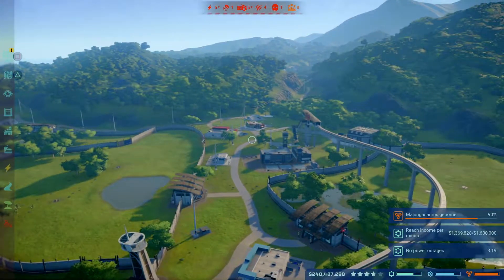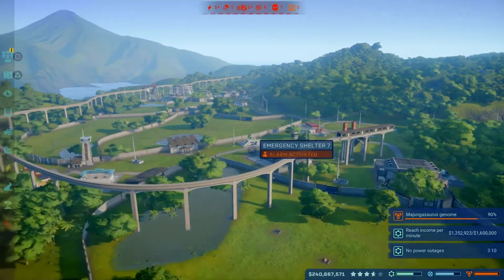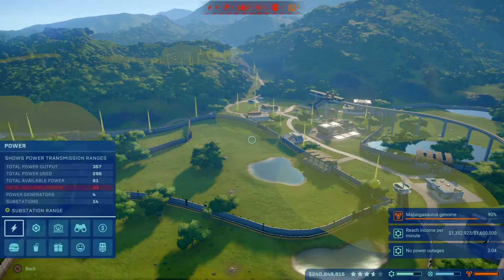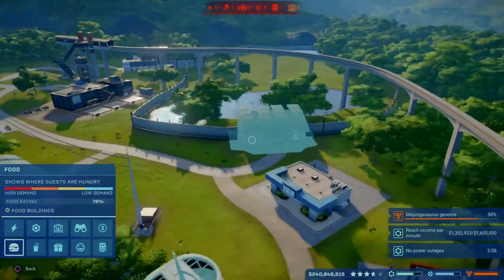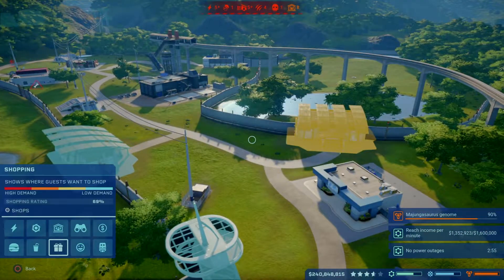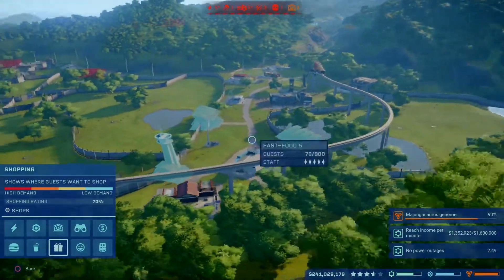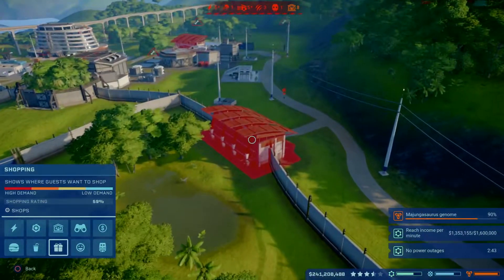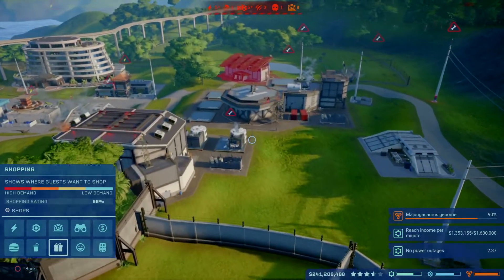I five-starred this island and I've got the little jungle pattern. Getting five stars is difficult - it was difficult for me. Little tips: pay attention to management views, where people want to eat. They tend to want to eat around attractions, drink around attractions, shop around attractions. You've got to try and get that all in the blue so that there's low demand. Wherever you've got attractions, you've sort of got to build shops around it. Otherwise, you end up with red, which makes it more difficult to get your five-stars.